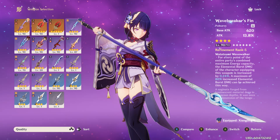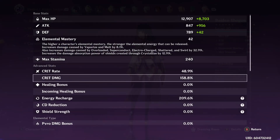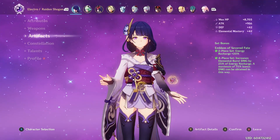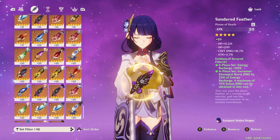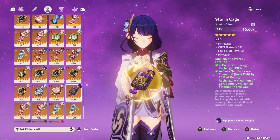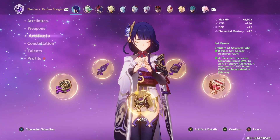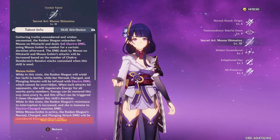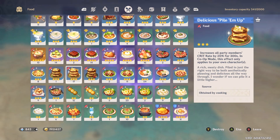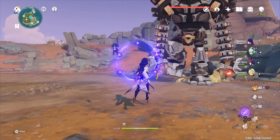I have this at refinement 5 and it is an absolute monster of a polearm. First I'll show her stats — I'm going to be using the same artifacts throughout the entire video for consistency. I'm running four-piece Emblem of Severed Fate. Here are my substats. I went with an attack sands because it actually ended up doing more damage than an energy recharge one. I also have her talent at level 10 for maximum damage, and I'm going to be using Pile 'Em Up for the more consistent crit rate throughout this video.